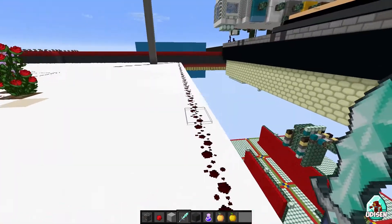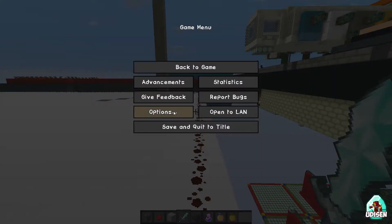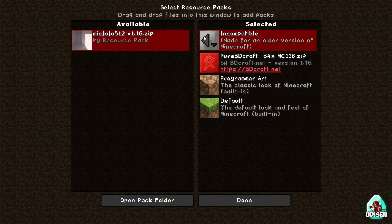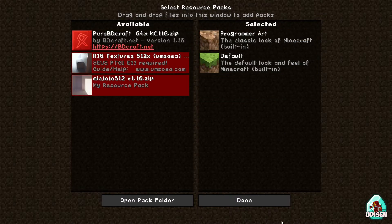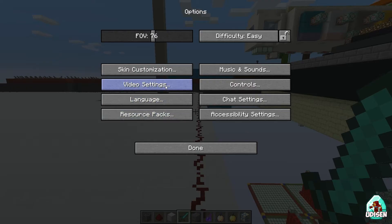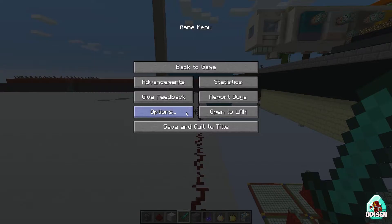Option number one: of course, if you have a problem with your graphics, go into Options, then Resource Packs, and delete all your high resolution resource packs. It is a good idea. Press Done. After that, go into Video Settings — we already have 30 FPS, but what is only 30 FPS? I want more.